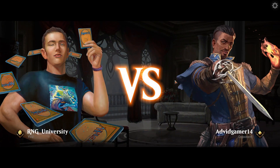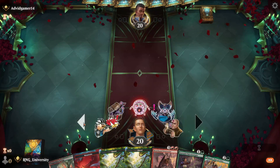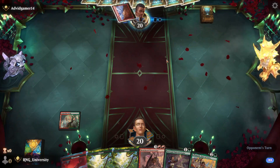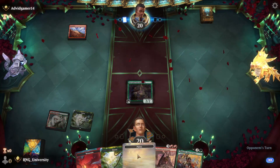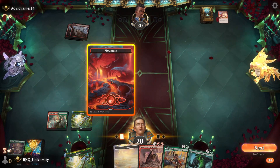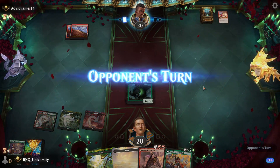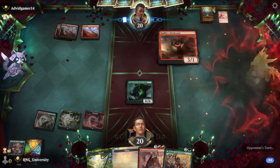Okay, next opponent: the Avid Gamer 14. I wonder how old he is. We go first, we got ramp into Huatli — let's keep. Good enough hand, just not going first. Avid Gaming plays red, then nothing. You know, I have one Plains in the deck and I don't know how I keep drawing it. Lightning Strike? Okay. Show my ramp stuff — I guess that's smart. Hey, I can draw a Fight Rigging and it's a whole different game.